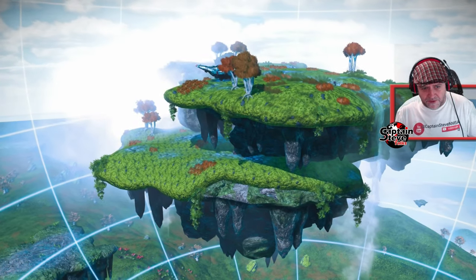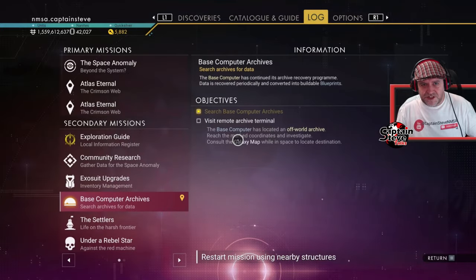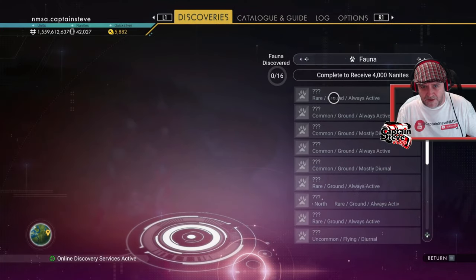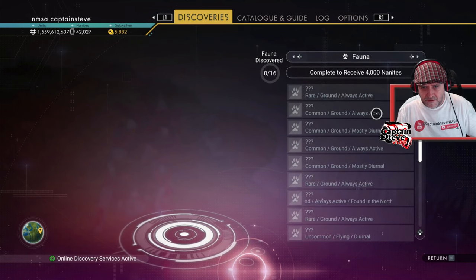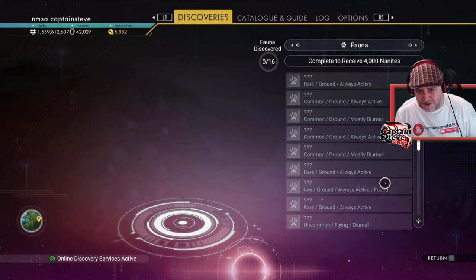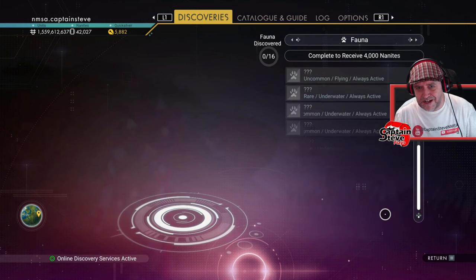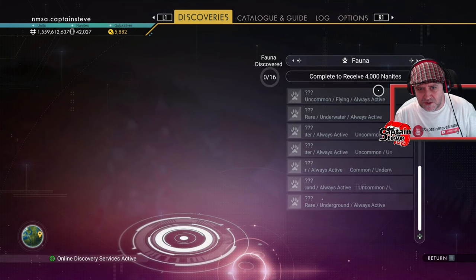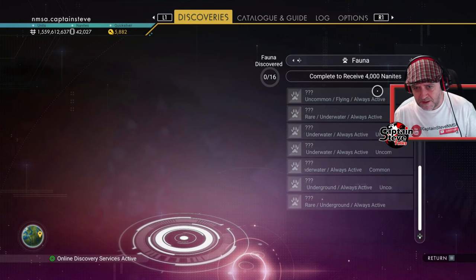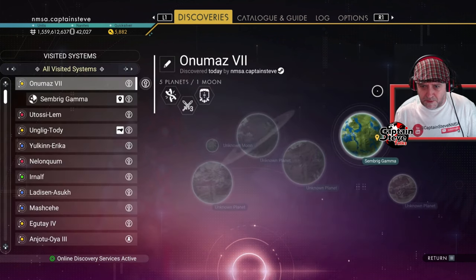I think this planet serves our purposes lovely for the Light No Sky challenge. Let me look at the discoveries — there are 16 creatures to be found on this planet, mostly ground, mostly active. There's even a rare one in the north of the planet. We've got two uncommon flyers, but I don't think that's going to be a problem since every event we've had so far people have brought stuff along.